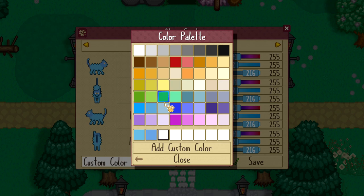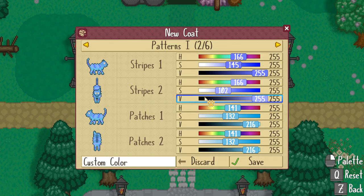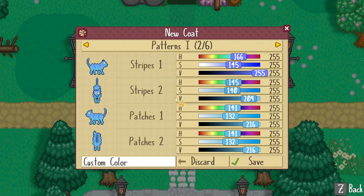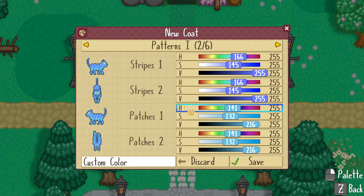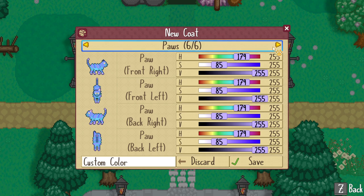You can add stripes, speckles, rosettes, patches, and more in any combination to create a truly unique style. Use the included palette to quickly select from a popular listing of colors, or get more technical with the color sliders to narrow in on the perfect hue.